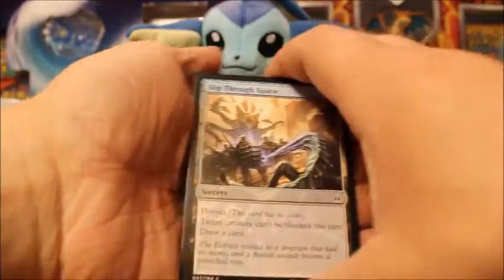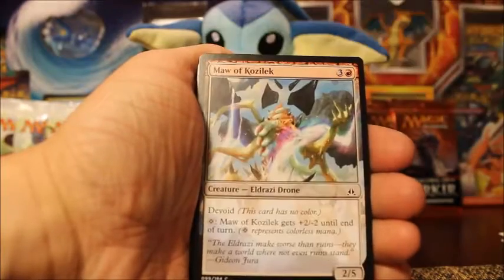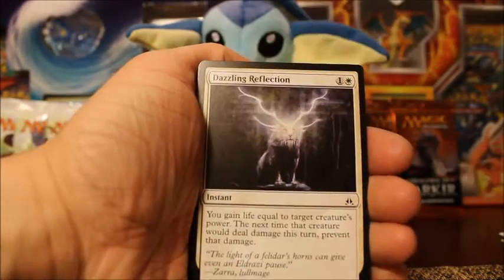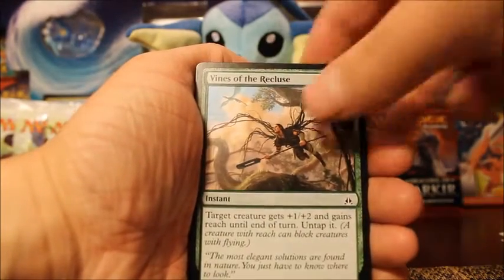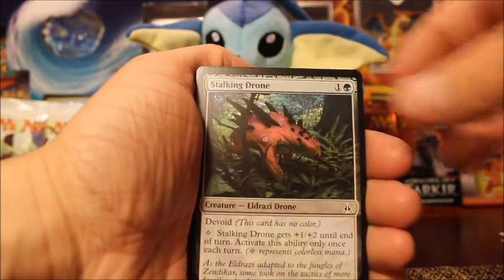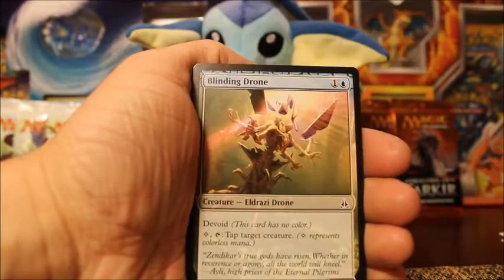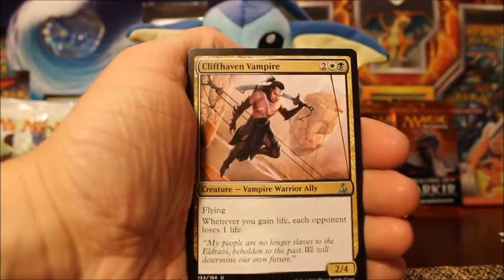So we are going to start with Slip Through Space — that's a cool looking card. Then we have Maw of Kozilek, Dazzling Reflection, Untamed Hunger, Vines of Recluse, Kozilek's Translator, Tar Snare, Stalking Drone, Holdout Settlement, and Blinding Drone. And that was the end of my commons.